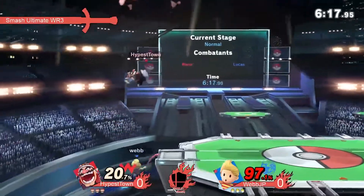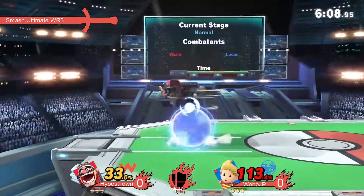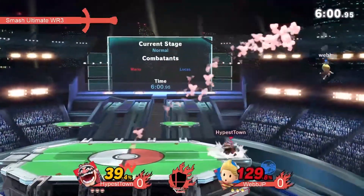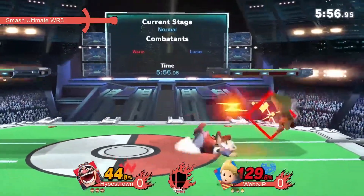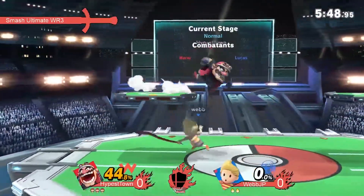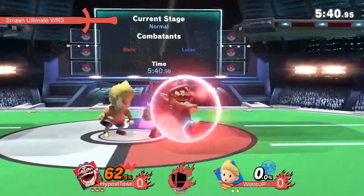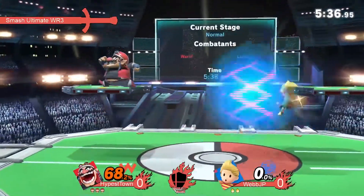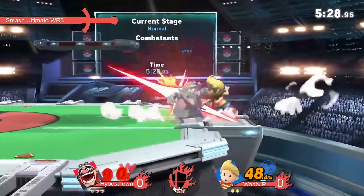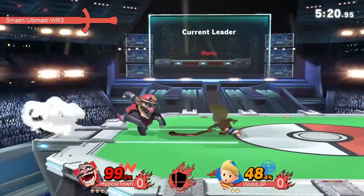HypisTown has 83% on WebJP and has him in the corner, but WebJP using his out-of-shield down air to make some room. Look at this ledge tech — nice mix-ups from WebJP, but HypisTown still manages a punish. Really nice approach option, relatively safe on shield, and it's working out for him. That snake making room. Look at this — the big punch. He didn't even need that but went for it anyway. Big combos here possibly — only 68 on HypisTown. He's reversing the tech — oh my gosh, he's finding all these combos. This is HypisTown pulling out everything. He knows this spacing for some reason; he totally has it unlocked.